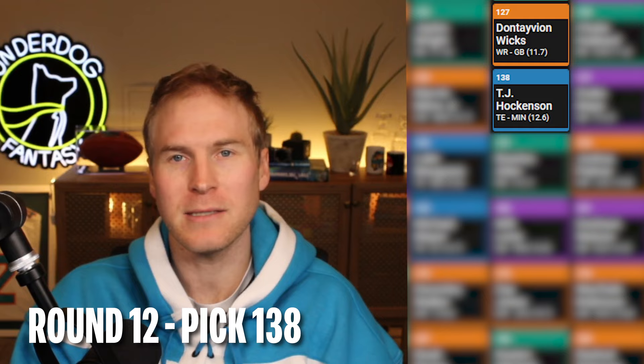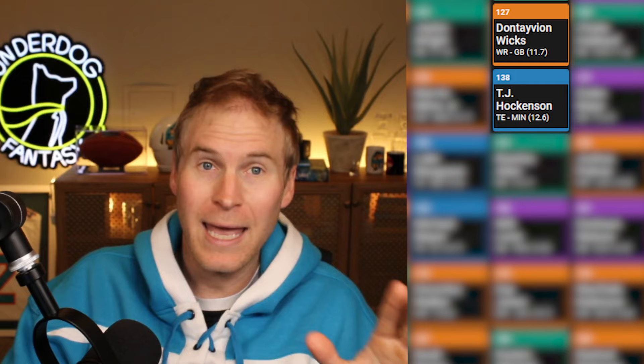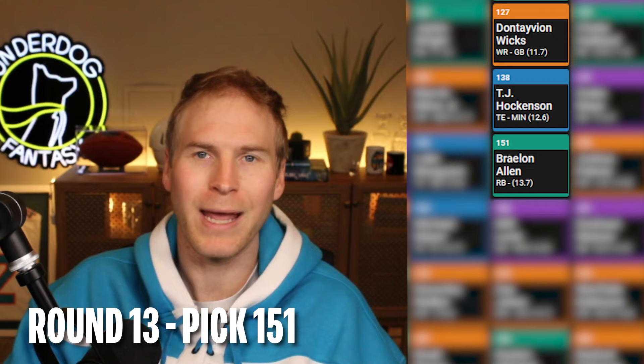Round 12, pick 138, TJ Hockenson. It was time for a controversial pick — a tight end who tore his ACL and MCL in December. Here's my defense: tight end gets really gross in these drafts. If you wait too long, you'll have to talk yourself into some truly vomit-inducing names. Hockenson correlates with my first round pick in Justin Jefferson, and I got him at a nice value — 18 picks past his ADP. He pairs well with my elite tight end selection, so Andrews can hopefully cover for me early, and then I can maybe get some late-season firepower from Hockenson. The typical return timeline for his type of injury is nine months, and he had surgery at the end of January. That would set him up for a late October return — takes November to ramp up, and then we get some spike weeks in weeks 14 through 17. I'll be more than happy with that at this price.